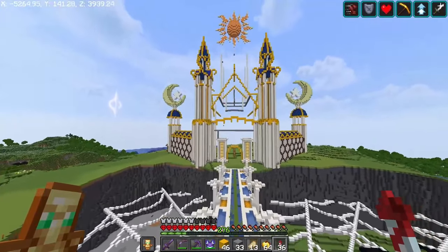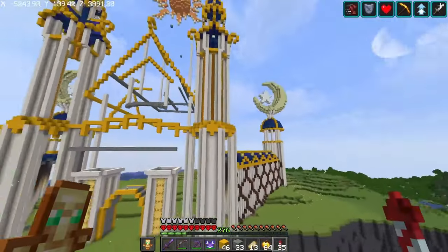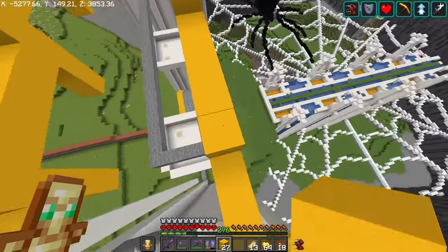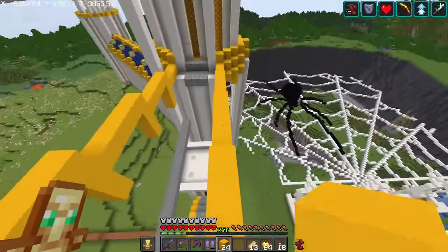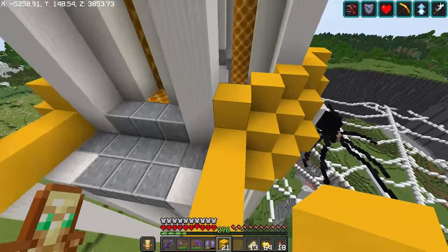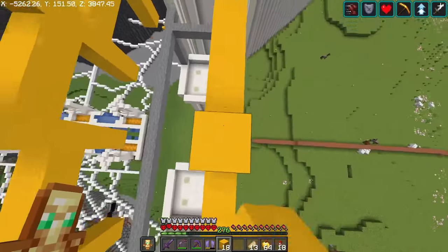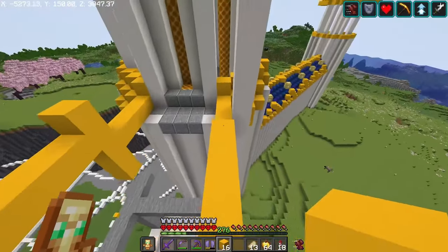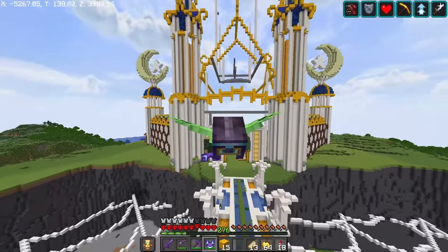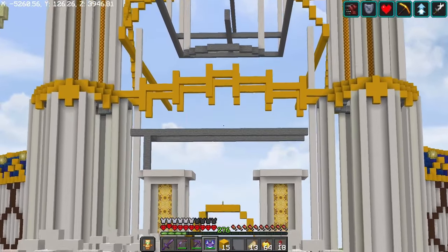We'll lace these together with quartz slabs, basically. Bringing this guy up one more block, creating a really cool look. Trying to hit every single one of these so I can have maybe a potential wall going across with end rods or something. And now we've got a little bit of a bridge kind of in place between the two — it almost looks like it's laced together, which I really like. Now we've got to do the actual lacing bit.